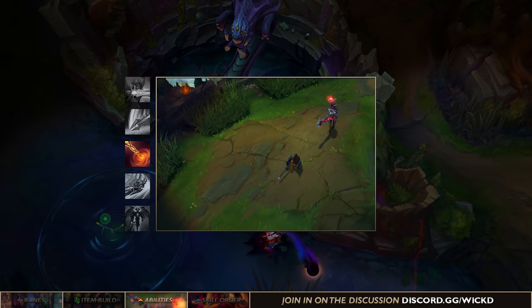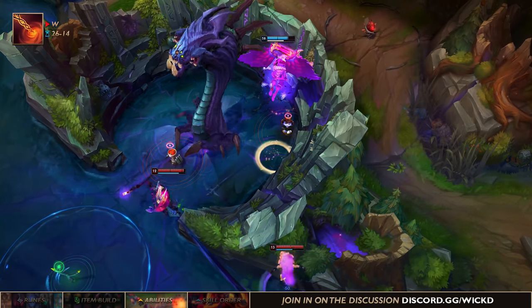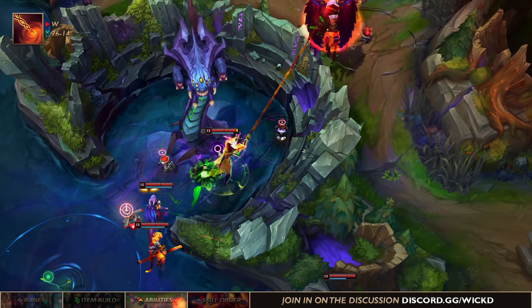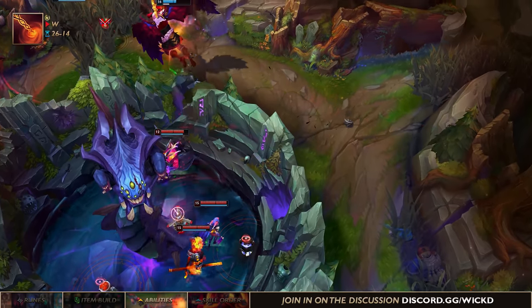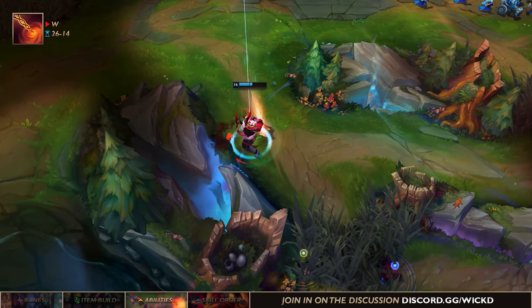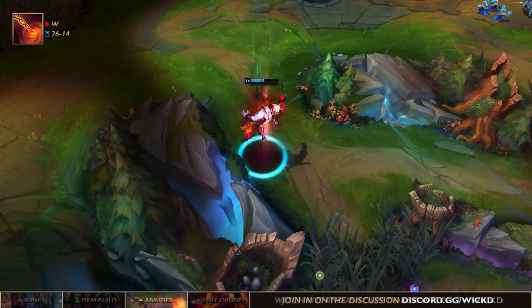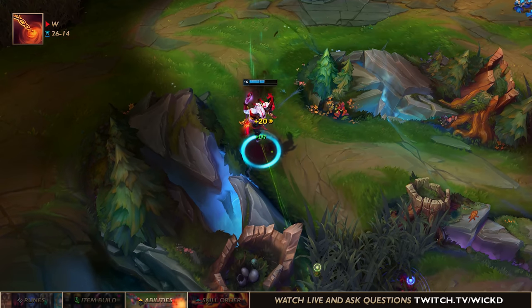Next up we have Aatrox's W. You throw a chain in front of you — if you hit the enemy they take physical damage and are slowed by 25% for one and a half seconds. After one and a half seconds they get pulled back to the starting position of the W if they don't manage to get out of the area it creates. This ability is perfect to combine with Q, because it becomes much easier to hit the sweet spot of the Q and absolutely demolish enemy champions.